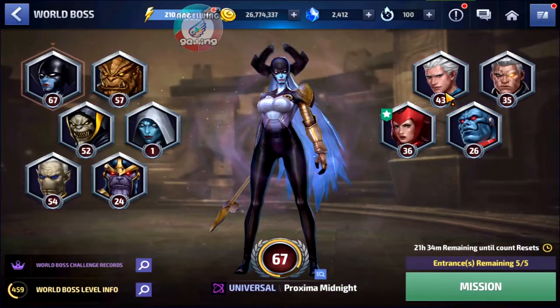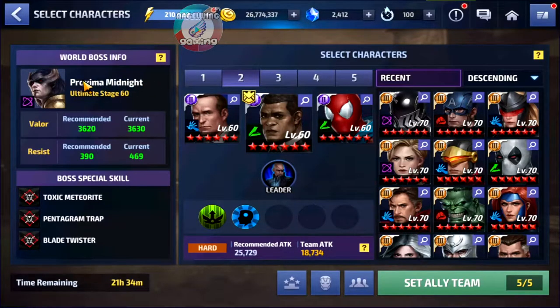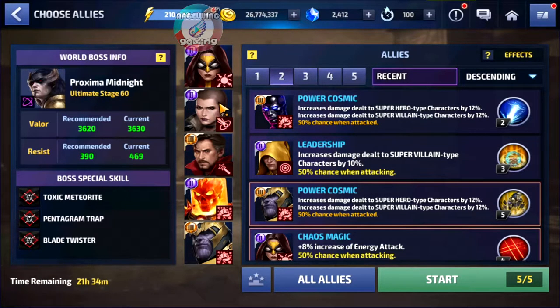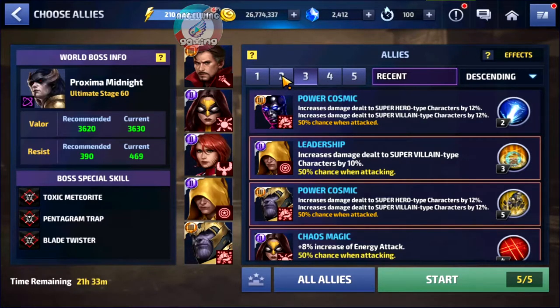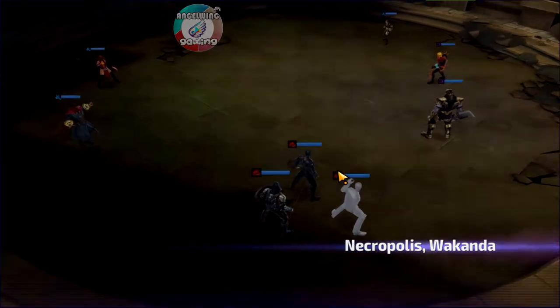Let's go. I tried all of the bosses but right now I really want to show you on Approxima — sorry that I lagged — with this team over here. You could use also Teenage Hammerhead but you can just go with Weapon Hex. I will use Hammerhead right now just for you to see. The skill rotation is easy.